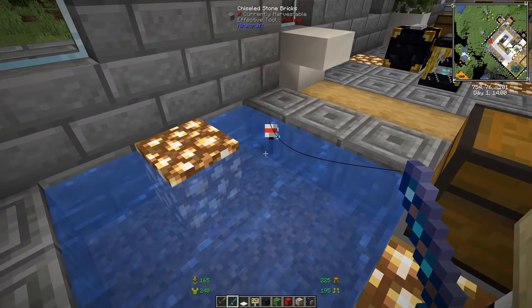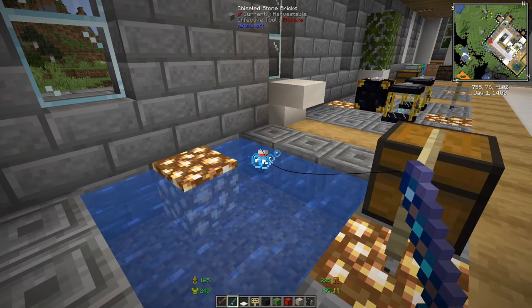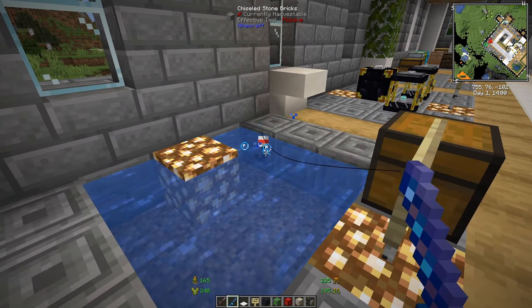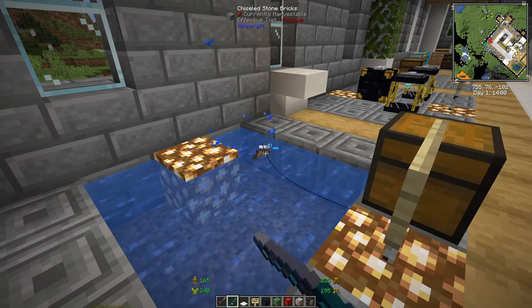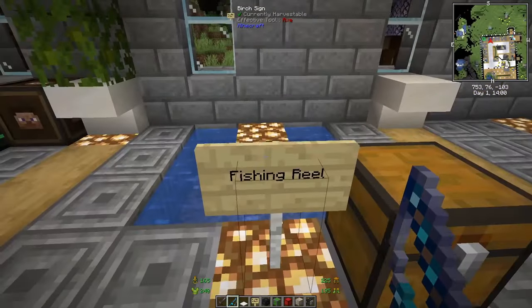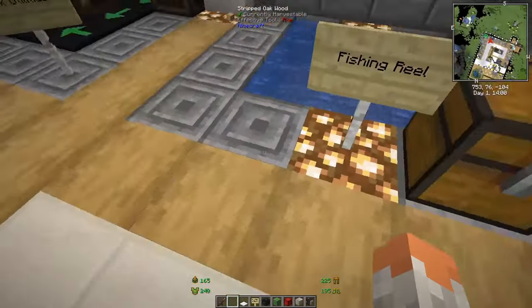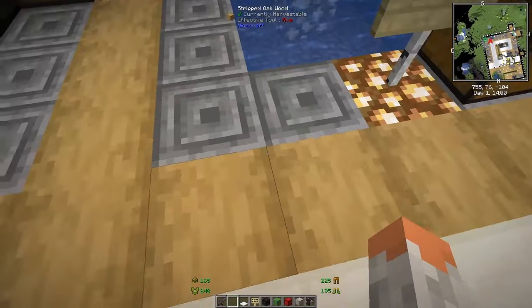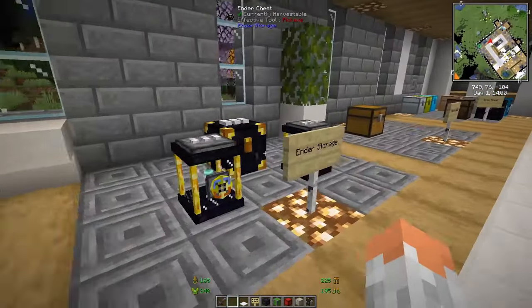Fishing Real — when you go fishing and catch a fish, instead of just getting an item, you get an actual entity that wobbles around. You hit it, kill it, and then you have the fish. It wobbles around on the ground before you collect it.